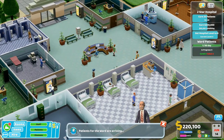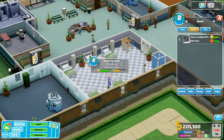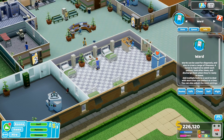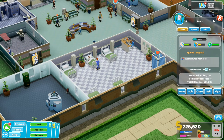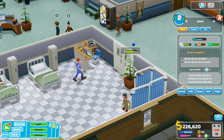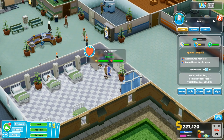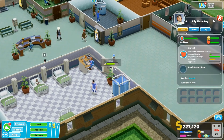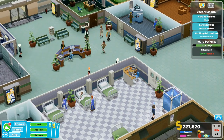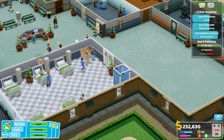Let's check on the ward. Have we got a queue for the ward? No, we haven't — so we're good. We've got a nurse in the ward. Maybe we can add extra staff. We could put an extra member of staff in for the emergency. That should make sure that we get through the emergency people. Ward patients in progress.